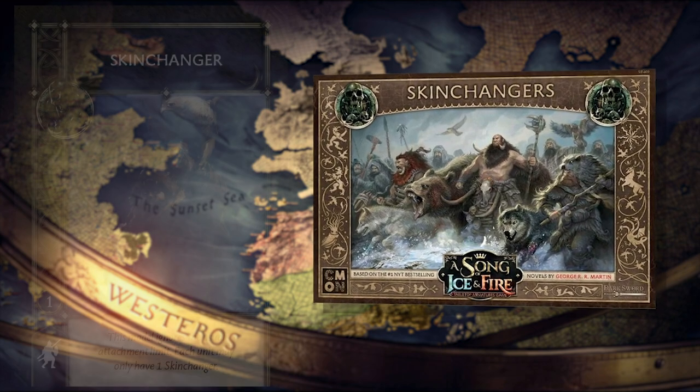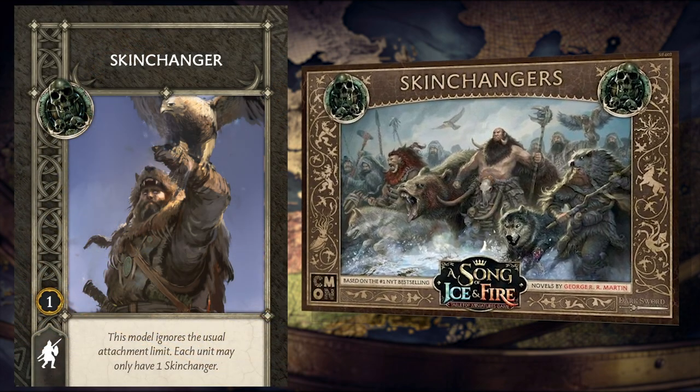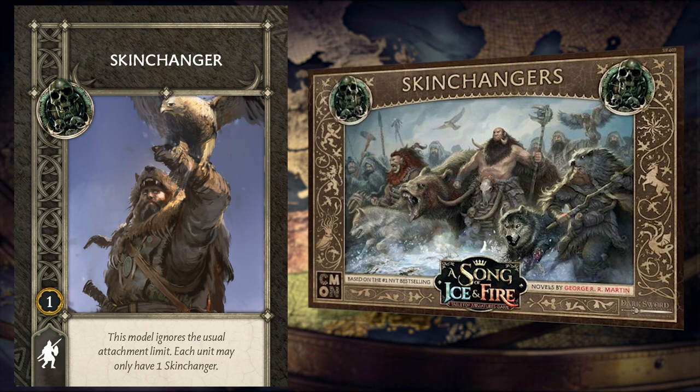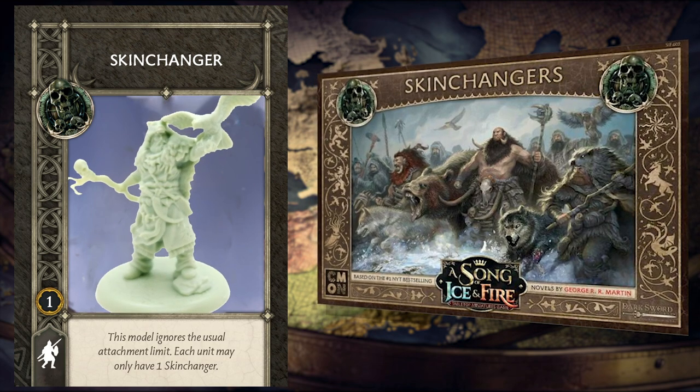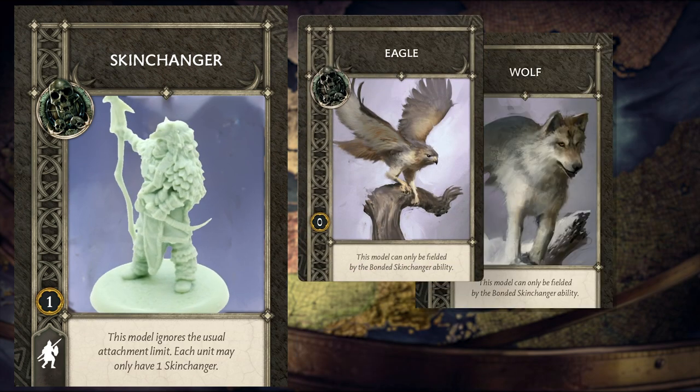Sometimes referred to as wargs or beastlings, in A Song of Ice and Fire, the Miniatures Game, these gifted individuals can bring their talents to bear on the battlefield. Each skin changer attachment allows you the option of fielding an eagle, wolf, or bear companion.